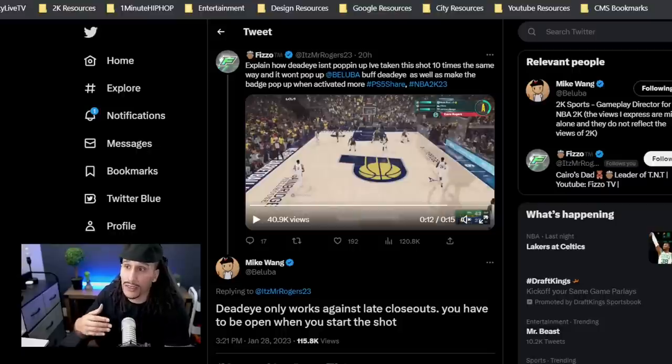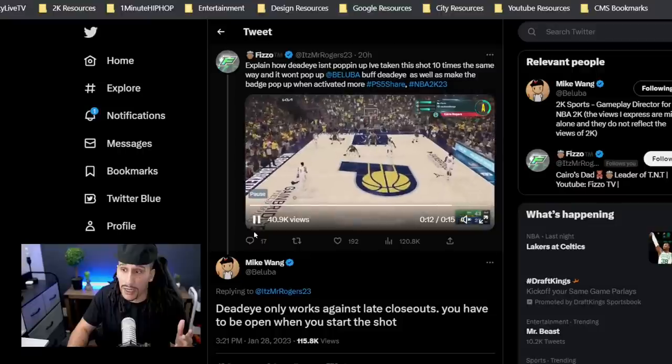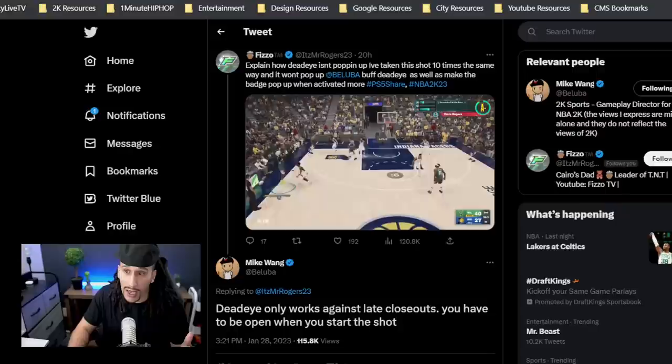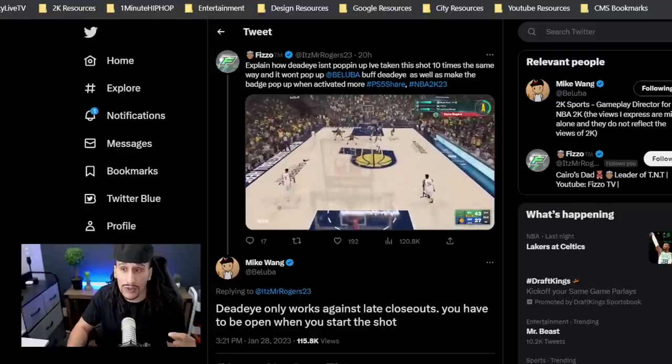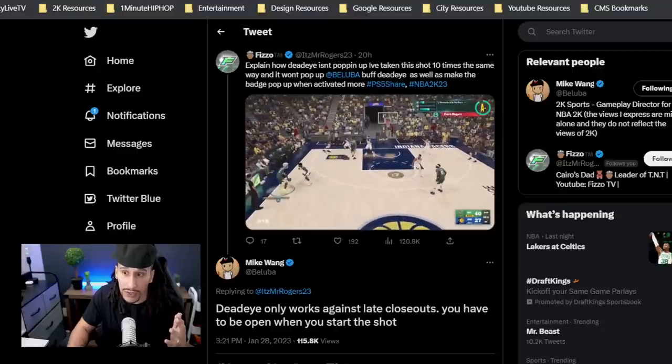Fizzle sent out this tweet saying: explain how Deadeye isn't popping up — I've taken this shot 10 times the same way and it won't pop up. He takes a contested shot on the AI and thinks Deadeye should pop up, but the definition for Deadeye explains that it's on late closeout. So that's the problem as to why he's not able to make the Deadeye badge pop up on that particular contest from the AI.